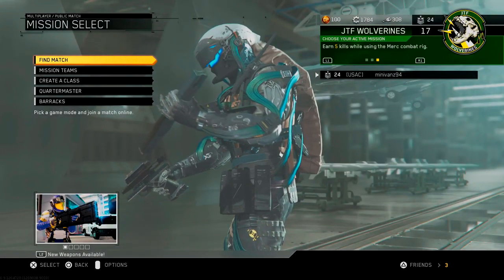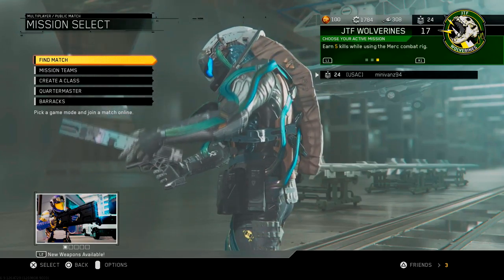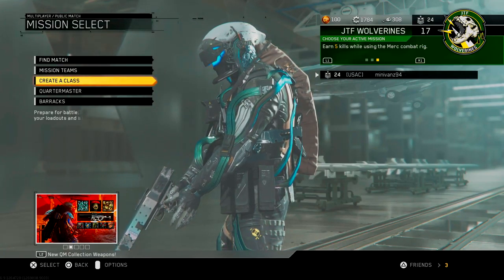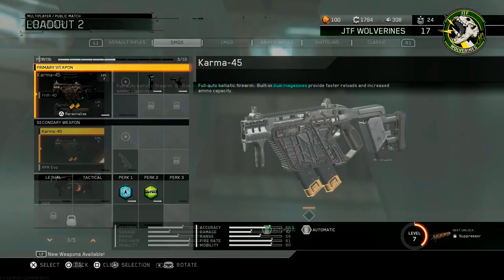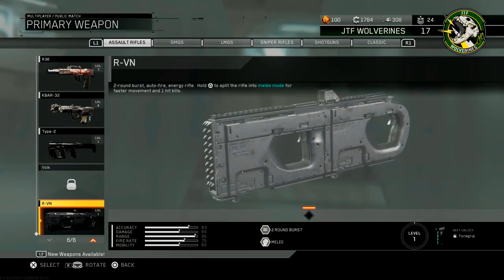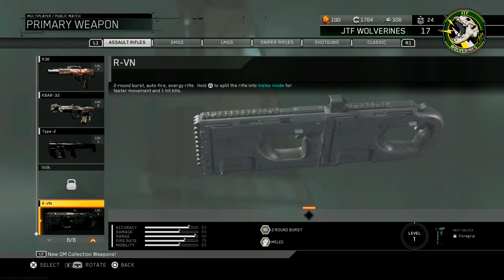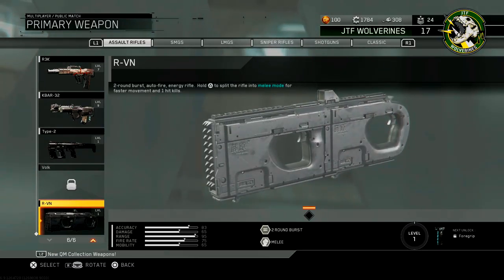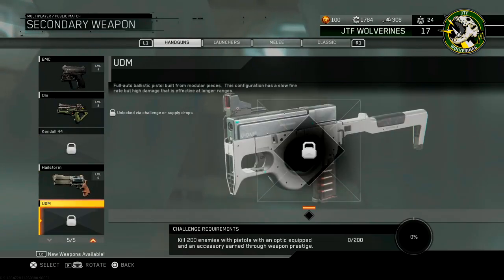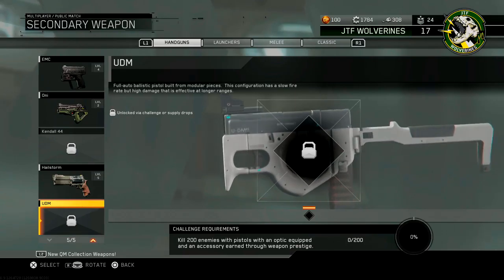For being a season pass holder like I am, I actually got one of the new weapons free. So I'll just go into this — I don't even know what it is. Okay, so this is it — the RVN. If you are a season pass holder, you get that for free. There was also a new pistol, and I guess there are challenges you can do now to get these weapons, which is really cool.